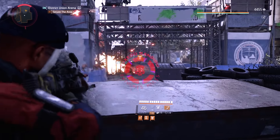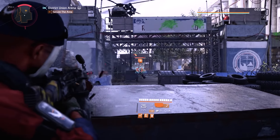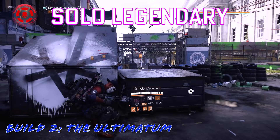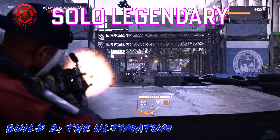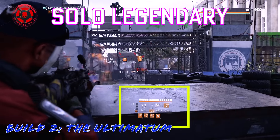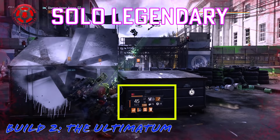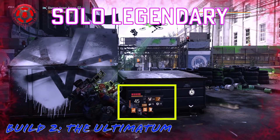In Division 2, my jaw hit the floor because this Pestilence build changes everything — it's like nothing you've seen before. I set up camp then used it to clear District Union Arena Legendary Stronghold Solo. It was so easy with this build; I'm thinking it's better than Negotiator's Dilemma.